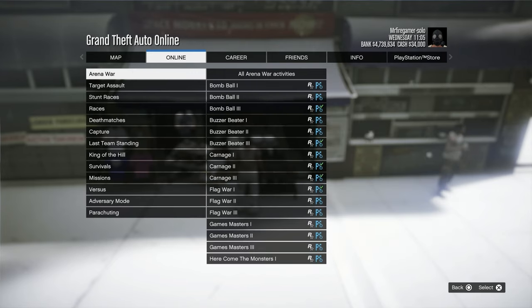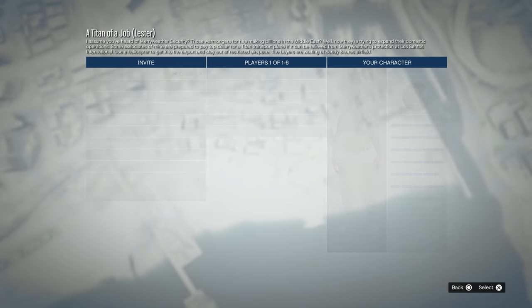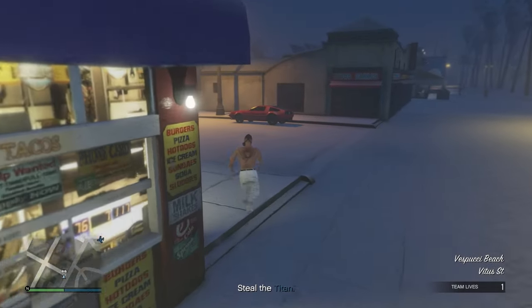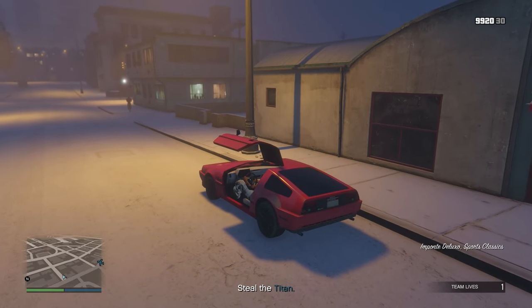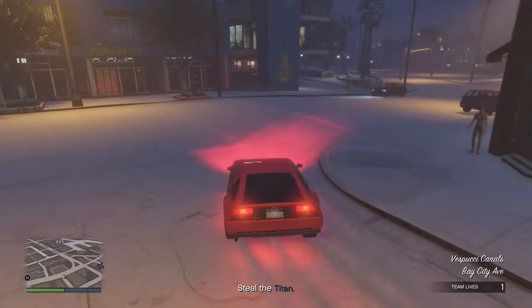Now you're going to have to start a job called 'Titan of a Job.' Go to Rockstar Created, then Missions, and start that mission. You won't need anyone else — you start it on your own. If you don't see Titan of a Job, it could be because your account isn't connected to Social Club, or you're not at least level 12. You could also start a different solo mission — it may work as well, though I always use Titan of a Job because it's very easy and you don't actually have to complete the mission.